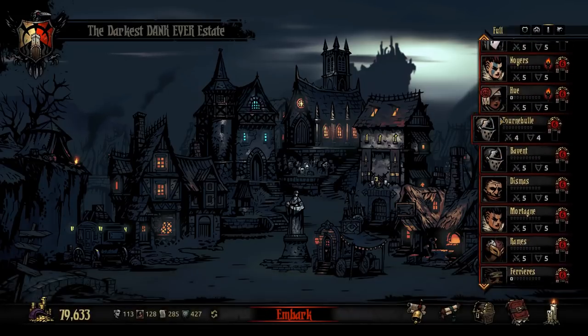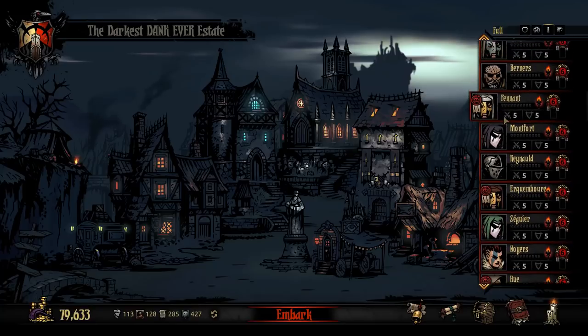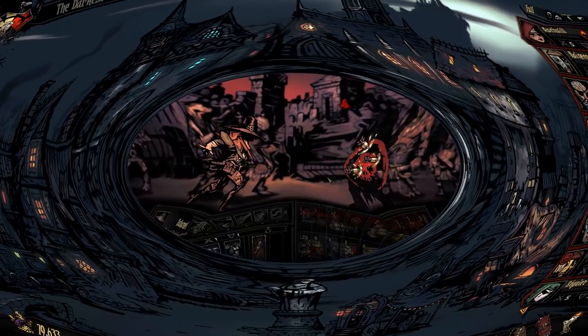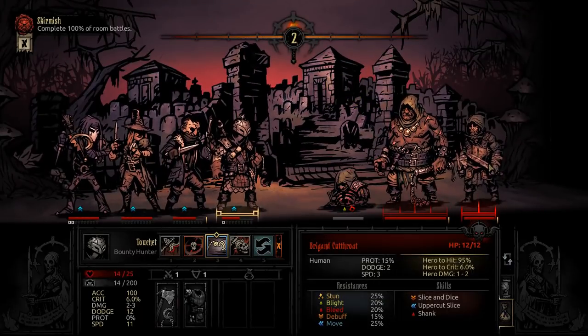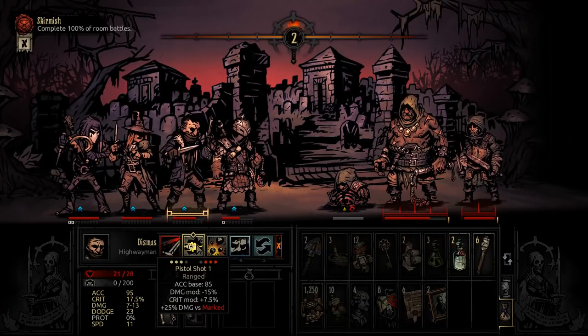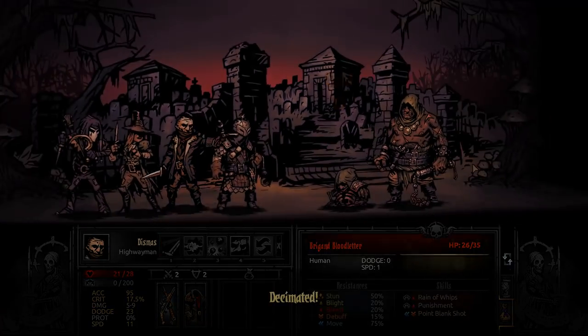If you have a character you'd rather use for the second or third level, make sure you don't send them in with the first. The good news is, every time you do a Darkest Dungeon, however many survive, they free up your roster. So if you go in with four and they all live, those four individuals no longer count towards your roster — you can have 32, 36, 40. It helps you, but at the same time, if you really like that individual, you can no longer use them in a future Darkest Dungeon run.